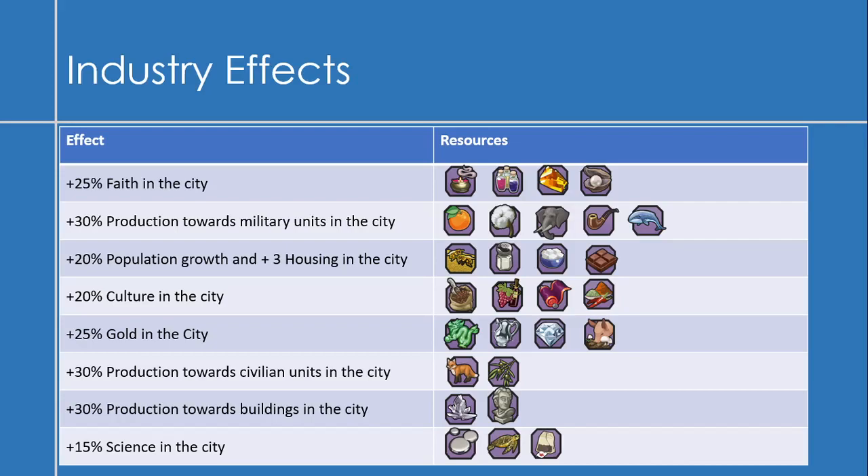Some of these effects seem a bit arbitrary. Like Jade — normally it provides culture, but as an industry it provides gold to the city. For the most part it does sort of align with what you'd expect. For example, turtles, mercury, and tea all give science yields, so you get plus 15% science in those cities. Some are a bit quirky, like oranges giving production for military units — though I suppose you could explain it with scurvy and naval history.